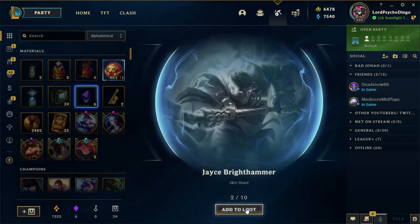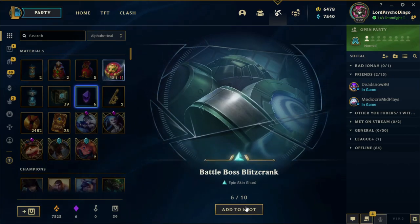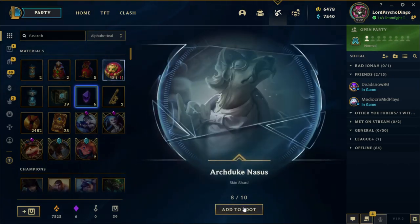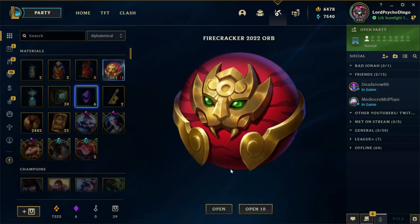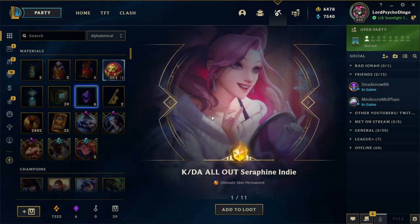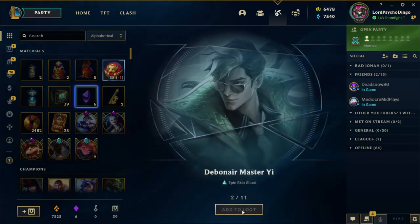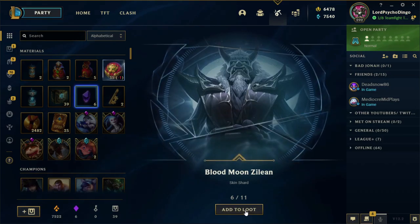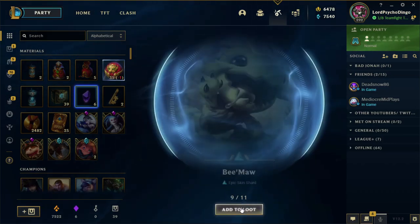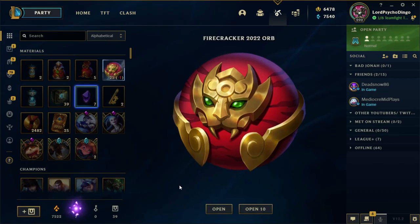Emich, Midnight Rek'Sai, Jace Brighthammer, Tango Evelyn, Underworld Bard, Resistance Caitlyn, Battle Boss Blitzcrank, Debonair LeBlanc, Archduke Nasus, Gargis Castbreaker. Space Groove Glenn. I actually already own this ultimate skin, so I'll be breaking that down — disenchanting. Debonair Master Yi, Full Metal Jace, Battle Boss Siv HD, Blood Moon Zilean, Scarlet Hammer Poppy, Pulsefire Pantheon, Spellthief Lux. And another gemstone — we got an ultimate and a gemstone out of that one. That's pretty good.